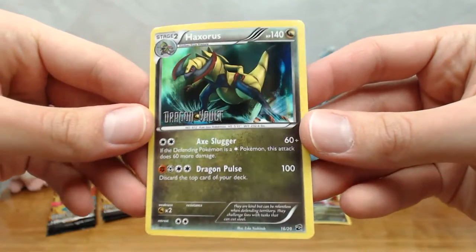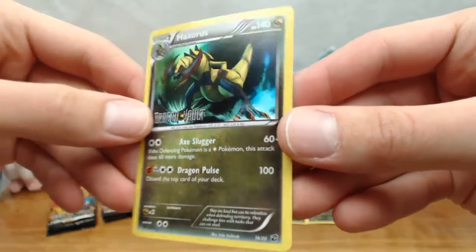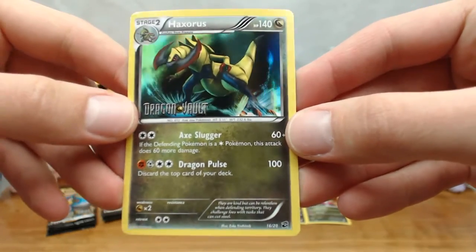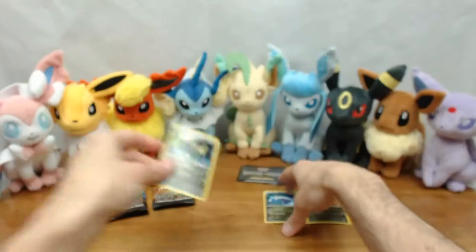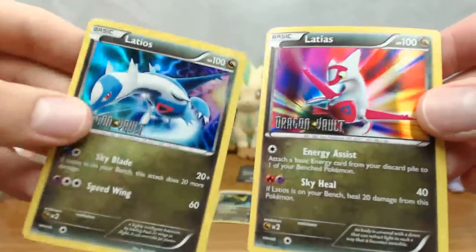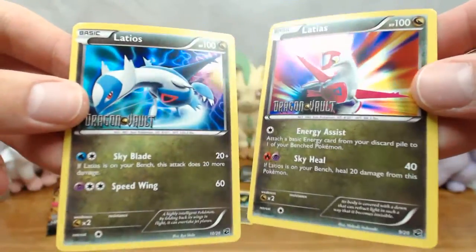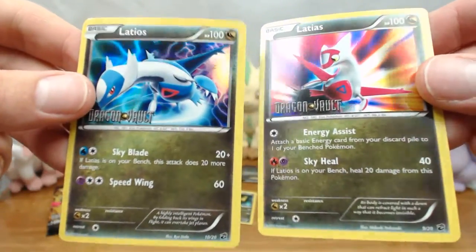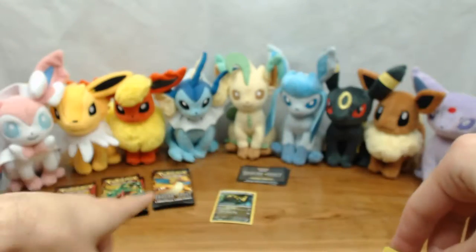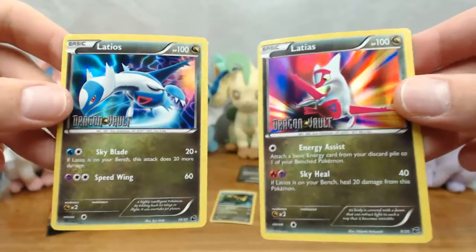Here's the Haxorus. You've got the little Dragon Vault stamp and it is 16 out of 20. Of course, just like all the other ones, these are all going to be holofoil, so this is really exciting. Let's go ahead and look at the duo — Latias and Latios. They're just really beautiful cards overall and it's a great value. I was able to get these for $15 if you can find them at the right stores online.